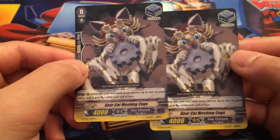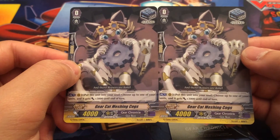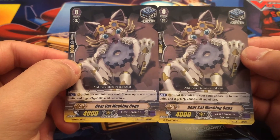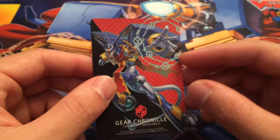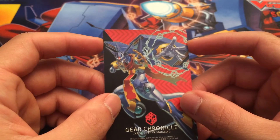You get four Steam Skyra Kanlanma — just a regular crit trigger. Four Steam Skyra Udull — basic draw trigger. Two 1-2 Punch Draco Kids — wish he was in the stand, he has great artwork. Four of these heal triggers — I'll probably run them. Scintillating Worker. Two of these — Gear Cap Meshing Cogs. Put this unit into your soul, choose up to one of your units, and it gets plus 3,000. Still won't open the stands. You get another one of these clan cards.